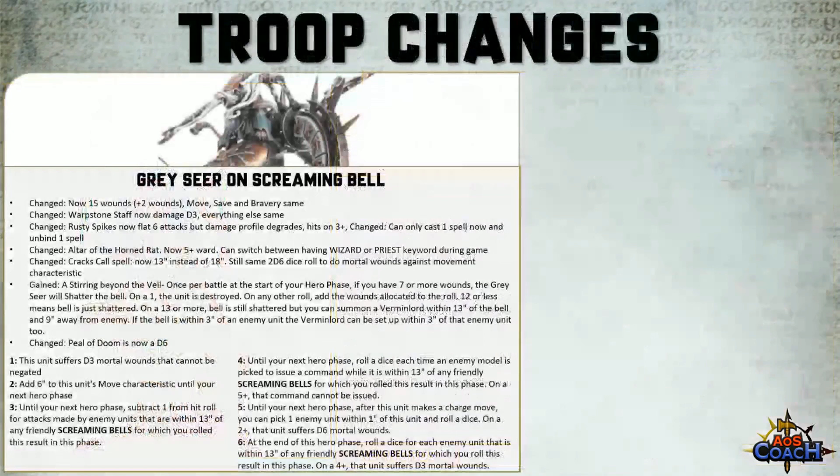Instead, it gained a 5-up ward, which is helpful throughout the game. It also gained a very interesting rules interaction: at the start of your hero phase, you can switch from either being a wizard or to being a priest. Each hero phase you can make the Screaming Bell a priest rather than a wizard. I'm sure that will make a lot more sense with the new Battletome.